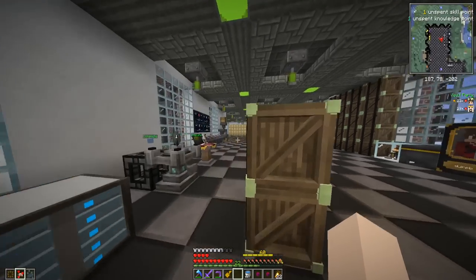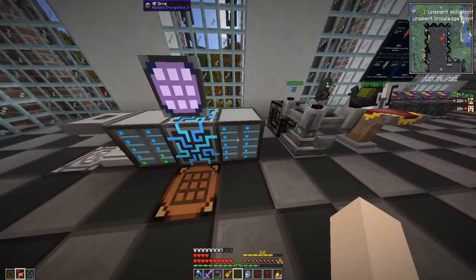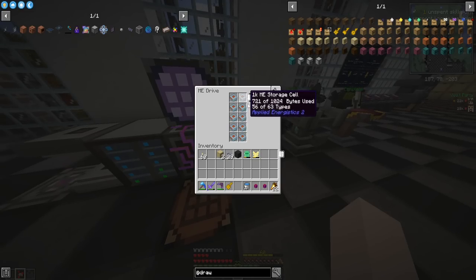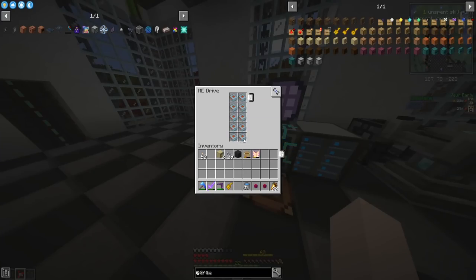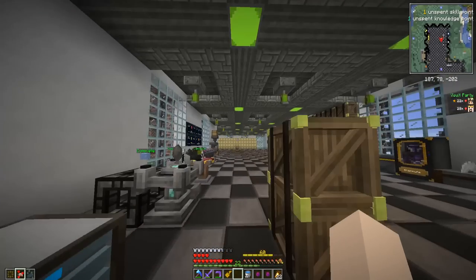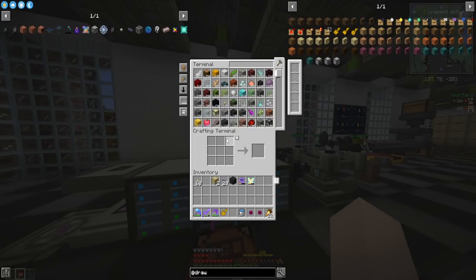Now there's just one issue — we have all the stuff in the drawers, which is good. Also, check it out: all of our red and orange lights are gone now, they're all blue lights. That means it's happy. It means we have tons of room in our system now.